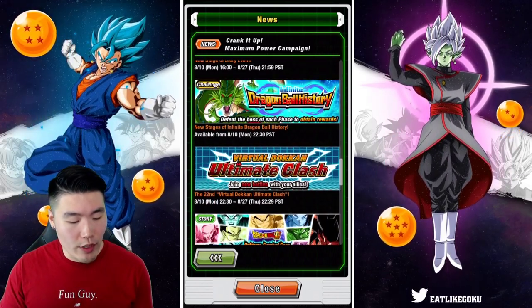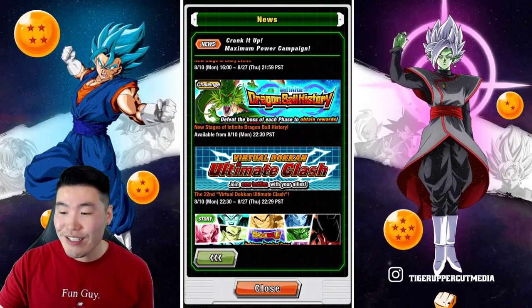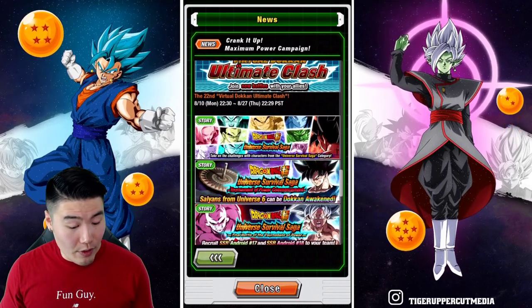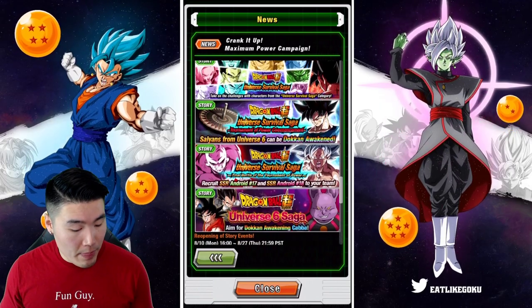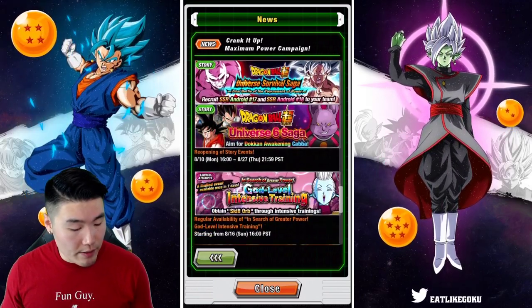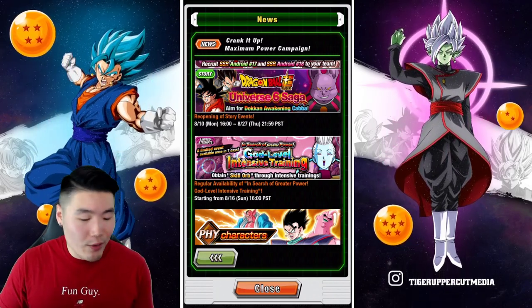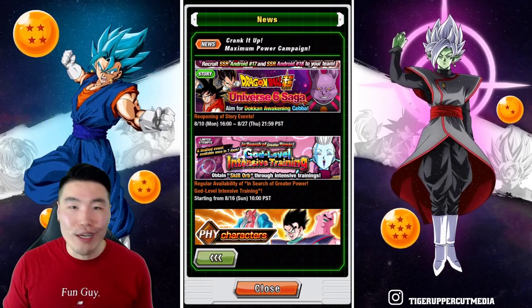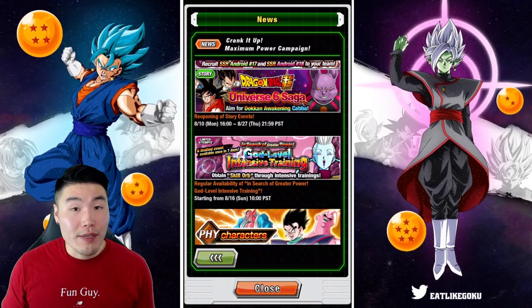We also have a new Ultimate Clash and new Battlefield dropping at the same time as those stages. A couple of story events are returning as well — Terminal of Power and Universe 6 Saga. And the Whis event will now be available once per week as opposed to every single day. I didn't really get too much from it anyway — I only got like one gold skill orb the entire time, so I'm probably not going to miss it too much.